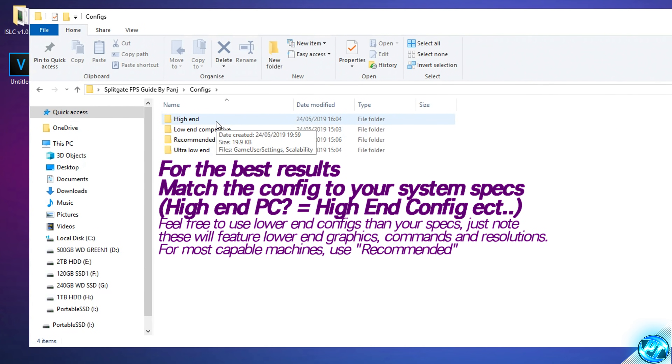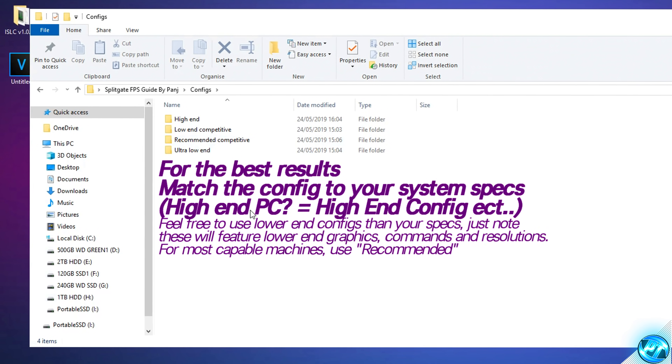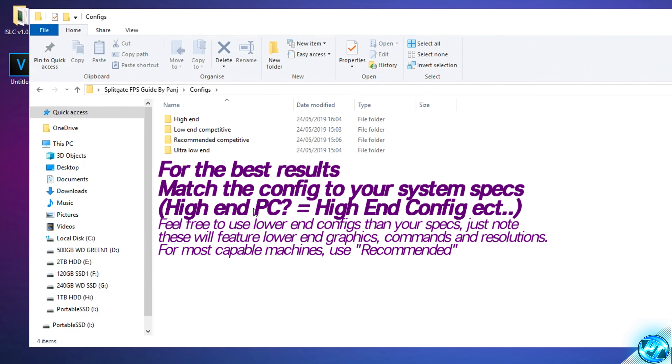There's a high-end config for those running high-end systems who prefer visual fidelity. A low-end competitive config for lower or medium-end systems where FPS matters most. A recommended competitive config for the best FPS while maintaining a crisp image at a higher resolution, removing excess effects and distractions. And an ultra-low-end config for absolute potato machines.